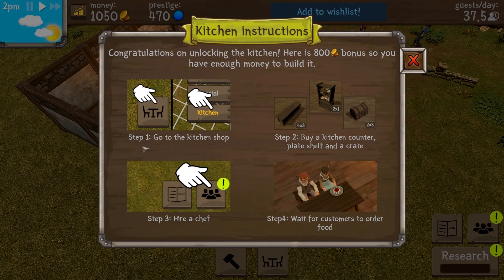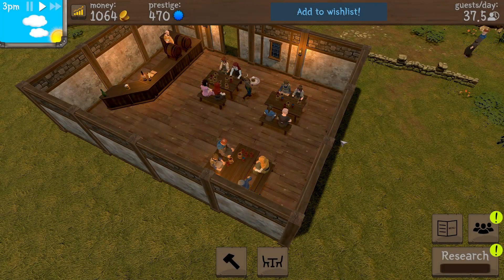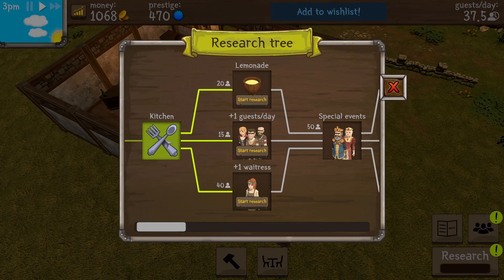The kitchen instructions say: step one, go to the kitchen shop; step two, buy a kitchen counter, plate shelf, and crate; step three, hire a chef; and step four, wait for customers to order food. I might have to put another table in. Let's go to research and see what we research next — plus one guest a day, and maybe another waitress.